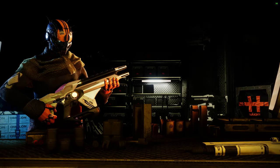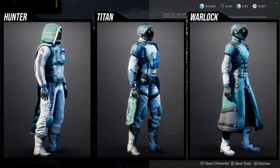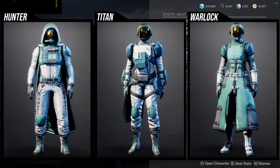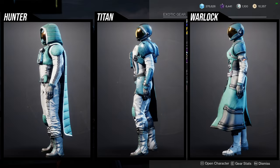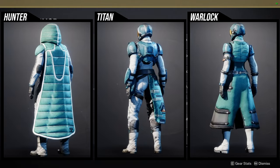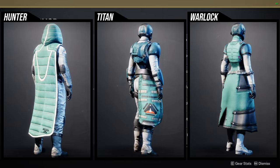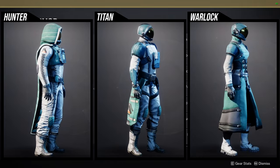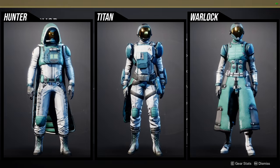As for Xur, he's in the Hangar at the Tower, currently selling the Titan Planetary armor set. I definitely would recommend this armor set for pretty much everyone. The helmets for all classes are really dope - specifically Hunters, I love your boots, chest piece, and arms; the cloak is really cool. Titans: the helmet is super dope, the boots are amazing and one of my favorites for a casual look, and the arms and chest piece are okay; the mark definitely has potential. Warlocks: the helmet is so good, chest piece is fine, arms are weak, boots are interesting, and the bond is whatever.